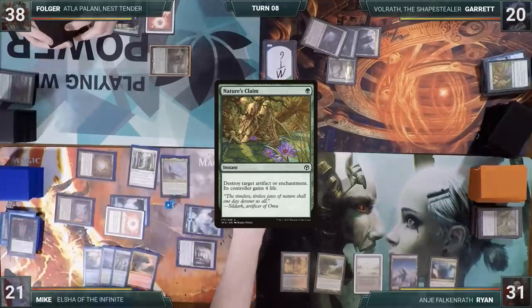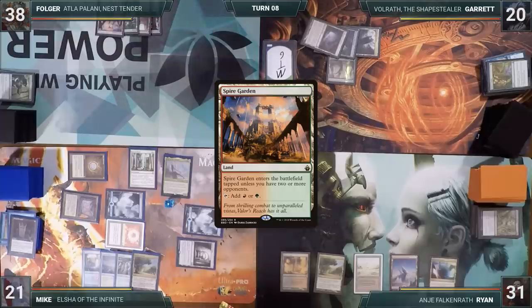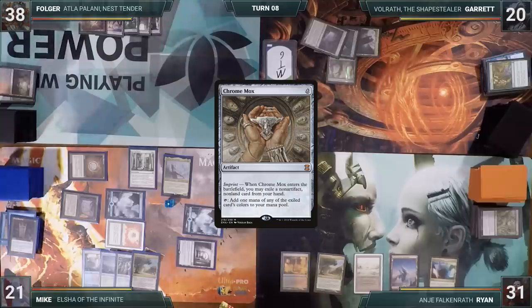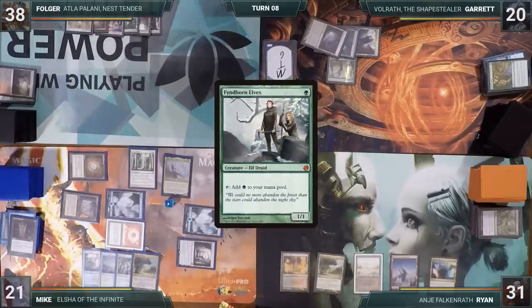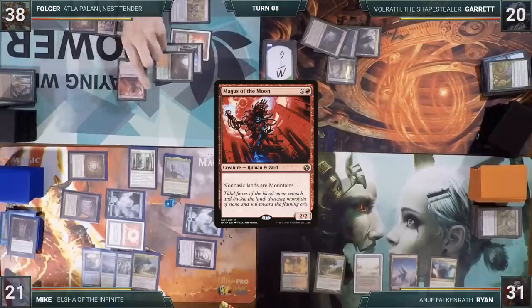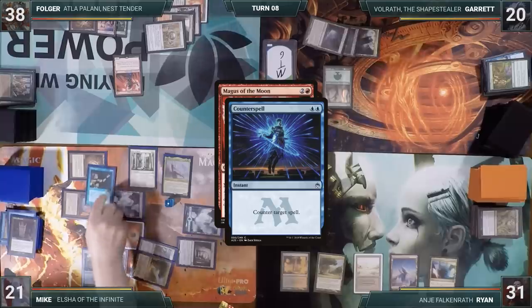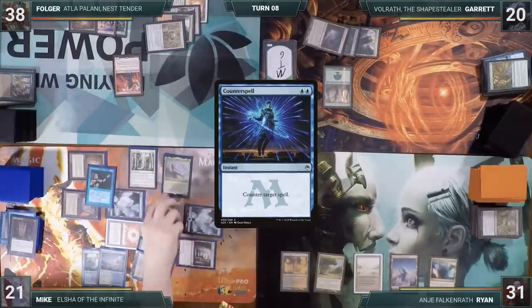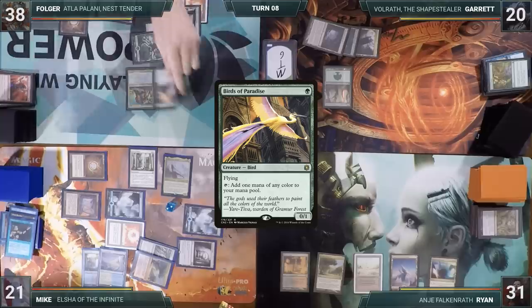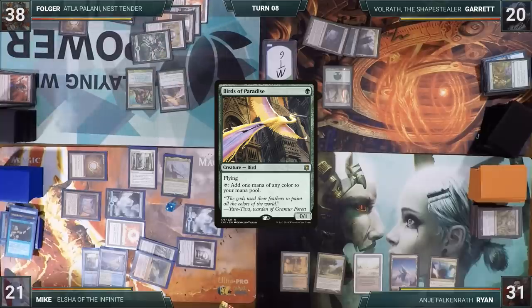Folger, finally in his main phase, plays a Spire Garden, casts Mox Diamond discarding Bloodstained Mire, casts Chrome Mox imprinting Feinhorn Elves, and casts Sol Ring. He follows up with Magus of the Moon, but Mike casts Counterspell countering it. Folger then casts Kosali Pride Mage and finishes by casting Birds of Paradise. All rebuilt, he passes the turn.